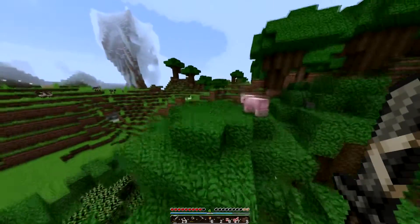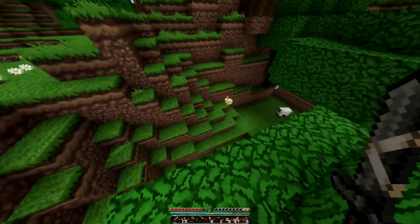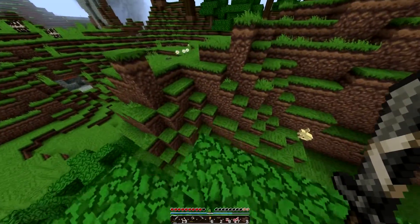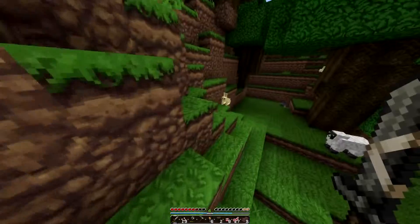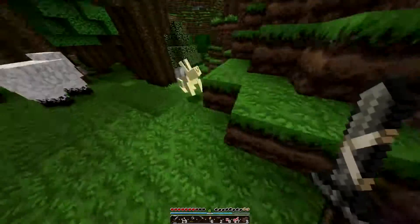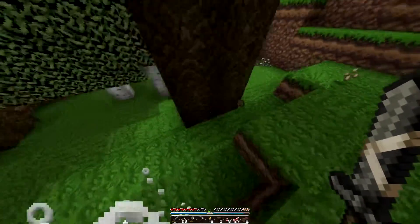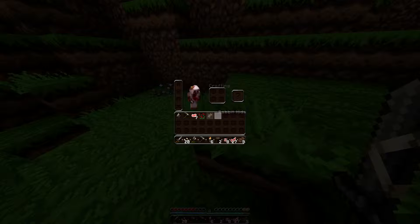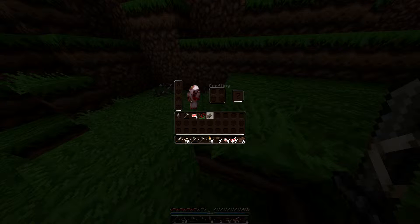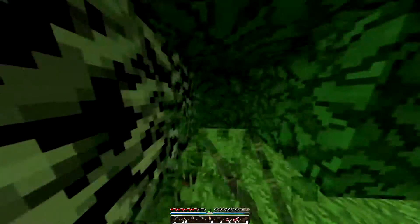I haven't even got the world on amplified and that spawned in. Oh, that's my first rabbit! Oh wait, it's probably not my first but — did I drop anything? Come here! Oh yeah, they drop rabbit food. Rabbit hide. What does that make? It just looks like leather.